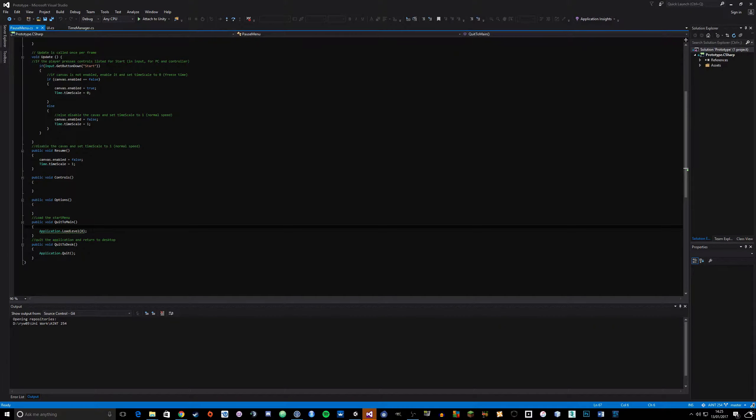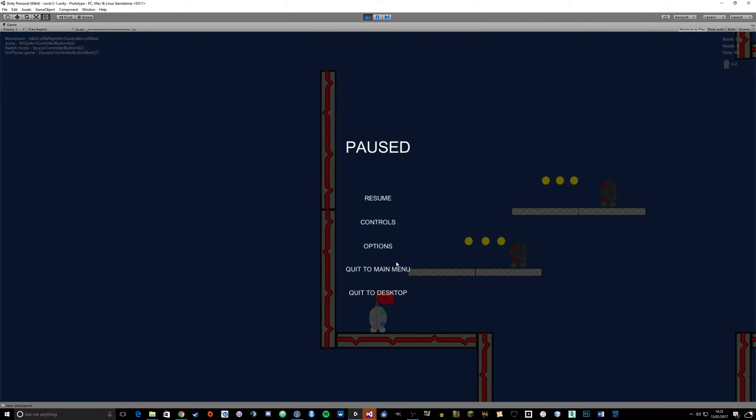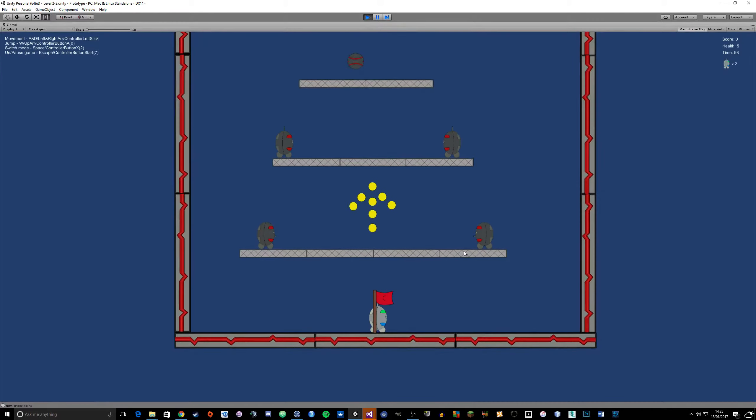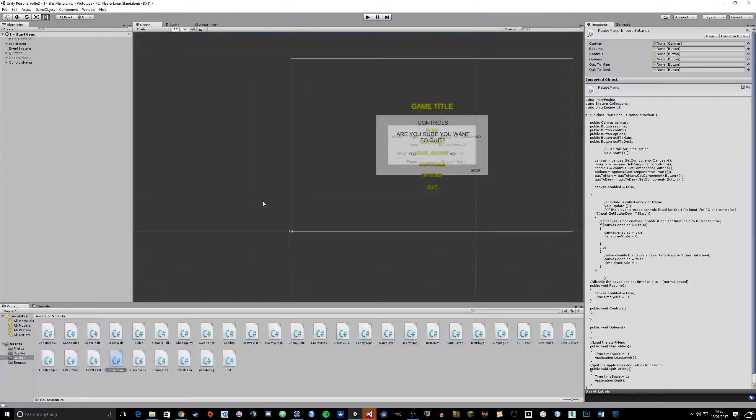Time.timeScale equals one - that would be good to put in there. There we go, that fixes that issue! So now if we press play, go to level select, onto level 6, pause, quit to main menu, and then level select level 8 - now we can play straight away. Fantastic.